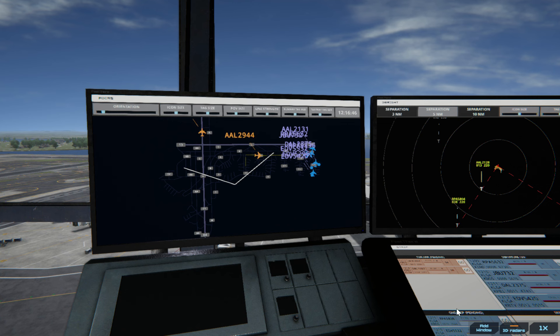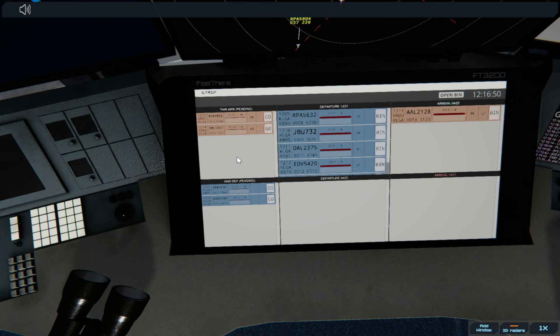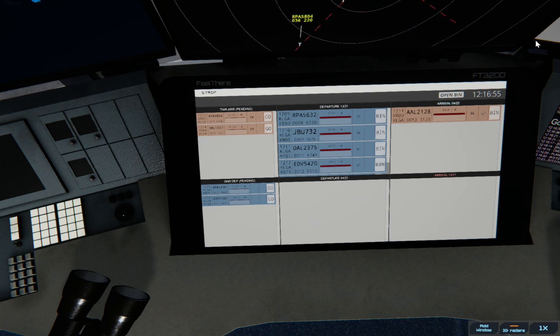This one's going to go ahead and hopefully we can start clearing this out. Brickyard 5804, runway 04, clear to land.